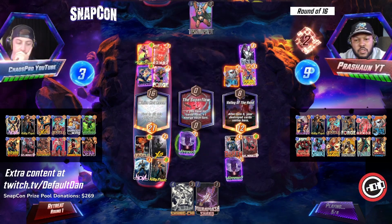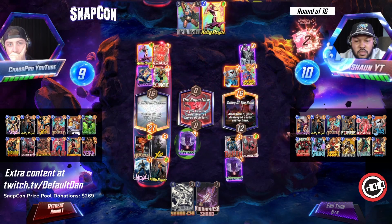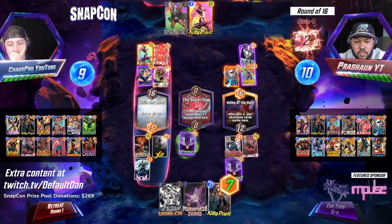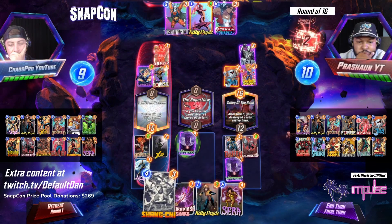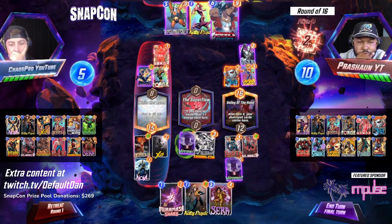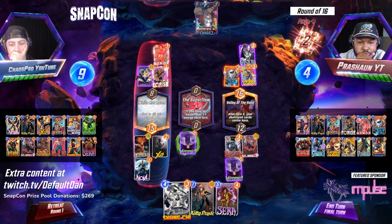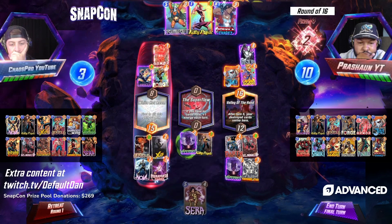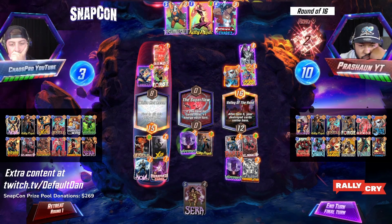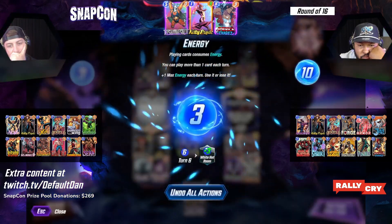We are looking at game one with Chaos Pro versus Prey Sean. Tell me what you're seeing with these decks here. This is our first time getting a look at them. I was talking to Chaos Pro a little bit before the matches and I know he was regretting not putting Enchantress in the deck. I'm excited to see how that's been working out for him. Clearly it's been working well — we're in top 16. Excited to see what these decks bring to the table.